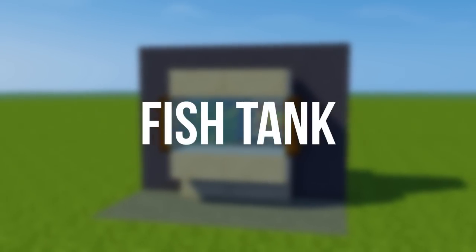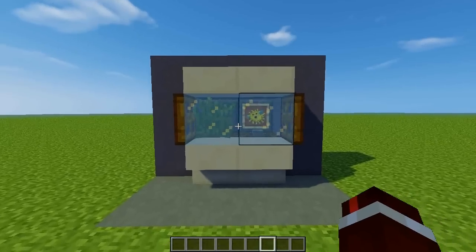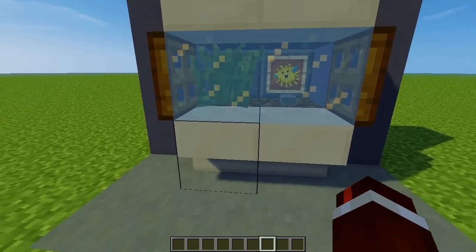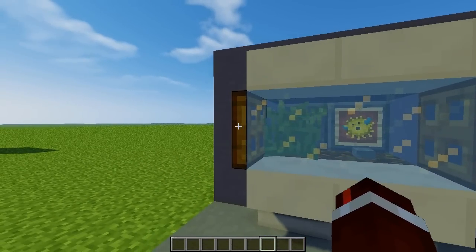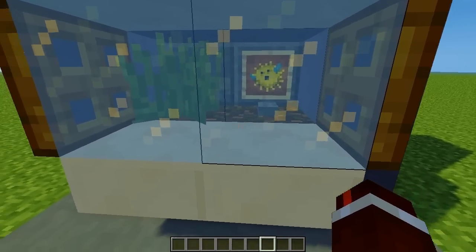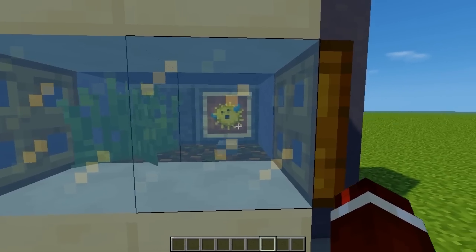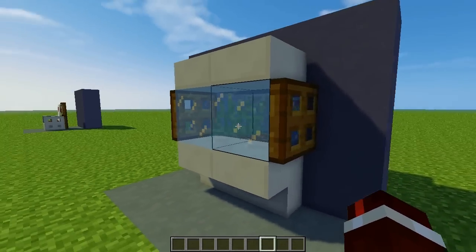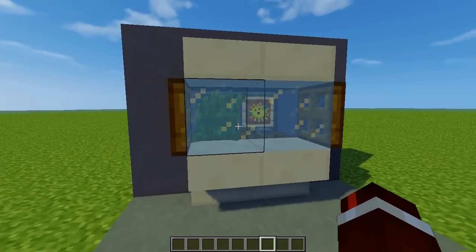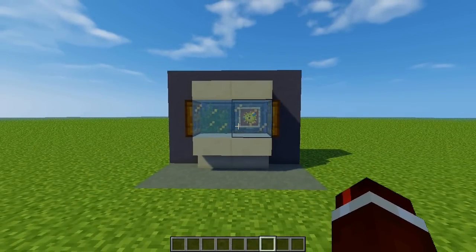The next piece is the fish tank. This looks really sleek and modern. We've got ice at the front, and we're using quartz to follow the modern theme. We've got wooden trap doors on the side, and on the inside we're using podzol because it has more of a mossy look. We've got a fish in an item frame, and then some grass and a button to simulate a coral reef.